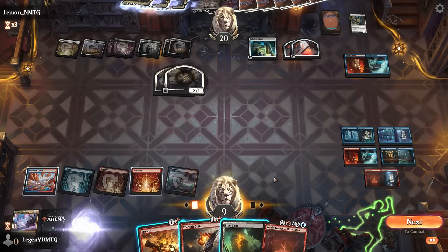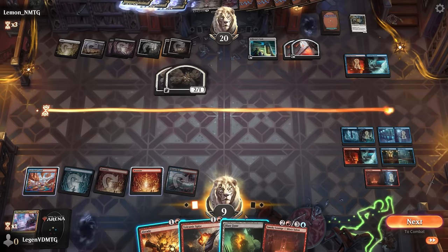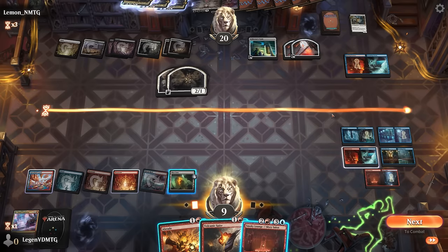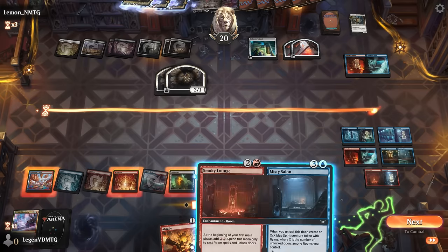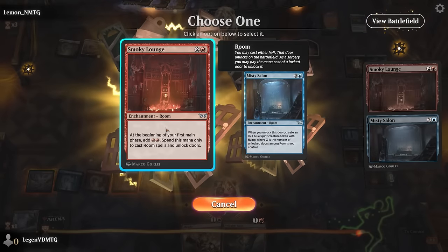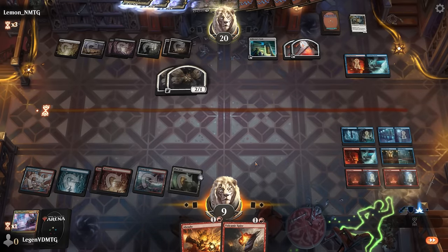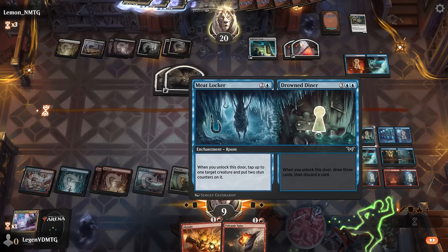Maybe should have cast the Abrade on the token first to get the extra Talent trigger. There's no way I can unlock eight differently named rooms this turn, so I think I just play another Smoky Lounge here to give me more mana for next turn. We were pretty close to having eight rooms — just needed one more mana to unlock the Salon to make a spirit token.